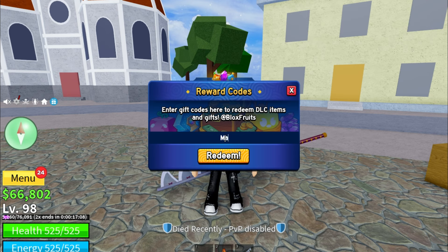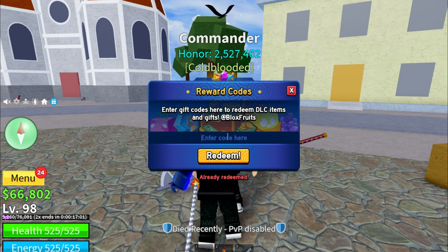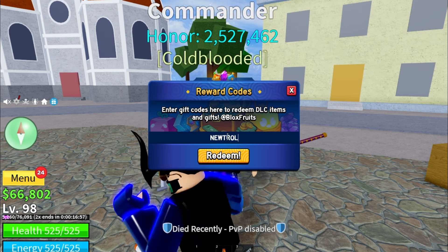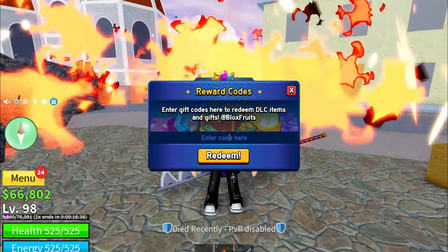The next code is MAGIC BUS — M-A-G-I-C-B-U-S. After that, NEW TROLL — don't make a spelling mistake otherwise it won't work. Then SECRET_ADMIN with an underscore before ADMIN — boom, this is a working code! All codes are working!